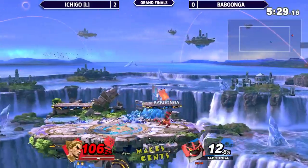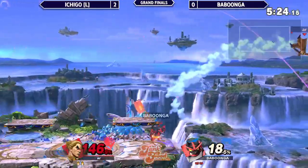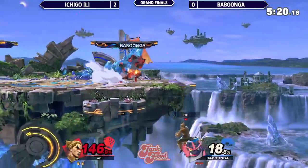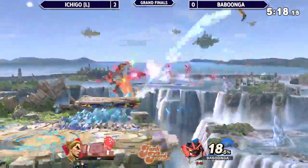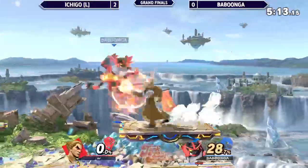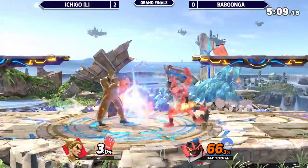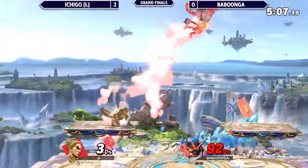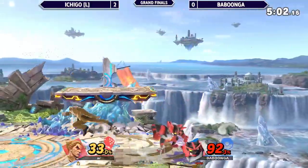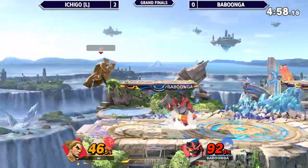Grab! How much damage will this do if he hits? That was 33% off of like the third hit of neutral B. So that would have done so much if he hit a strong move. That downer's not going to do it — good check out of Babungo. Ichigo's got to clean this up, down in the stock right now, he's looking scary. Another side B — Ichigo just stuck on his platforms again and again, trying to get off ledge.